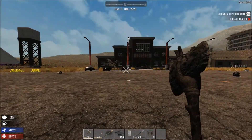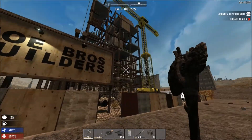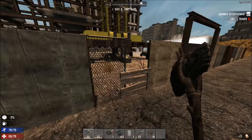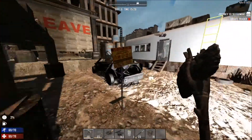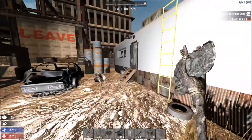Hey guys, welcome back. We are looking at Alpha 16 in Seven Days to Die and I want to show you Joe Bros Builders. We're gonna loot and we're gonna try and spot the prime areas — the best places there to actually find yourself some prime loot.